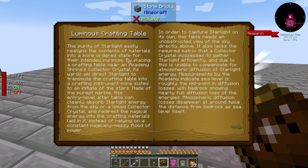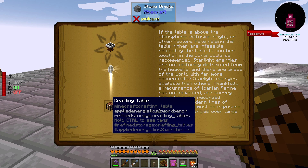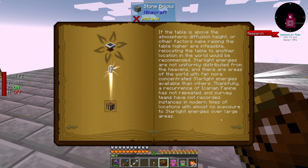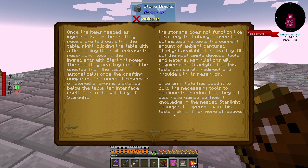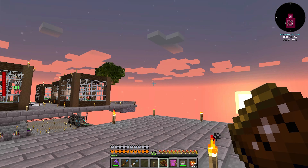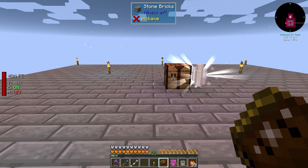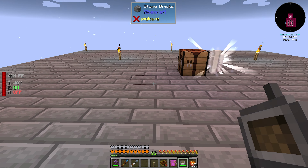The book says placing a crafting table near an academy shrine's collector crystal - its wards will direct starlight and transmute the crafting table. I don't know if we need to be doing this at night or during the day. Maybe we need to do this at night - I did not think about that. Oh well, conveniently it's turning nighttime now so hopefully that transmutes.